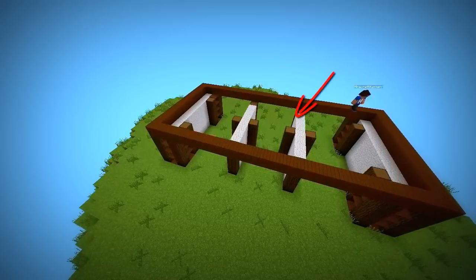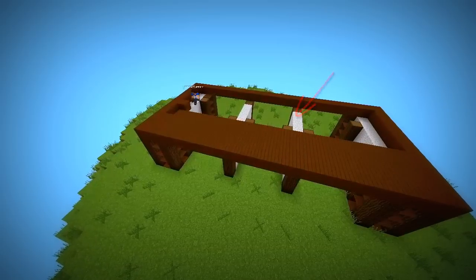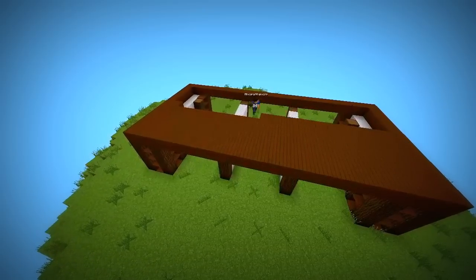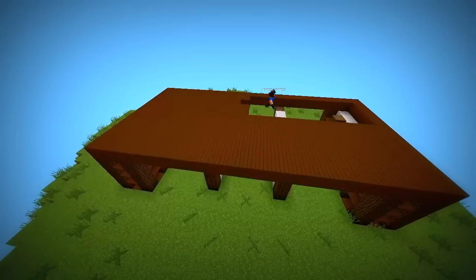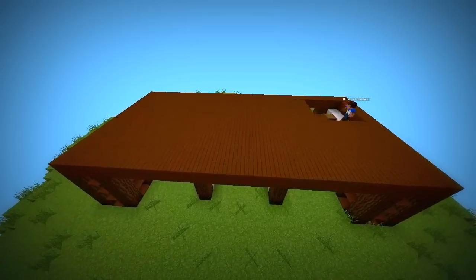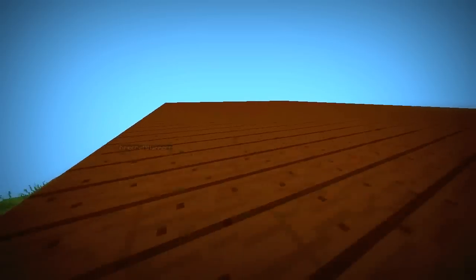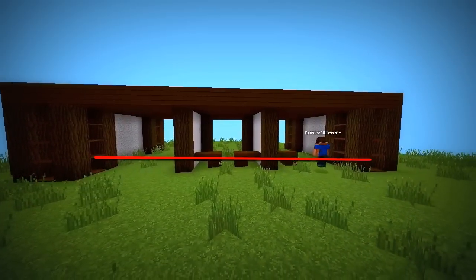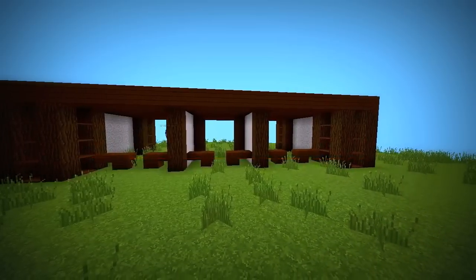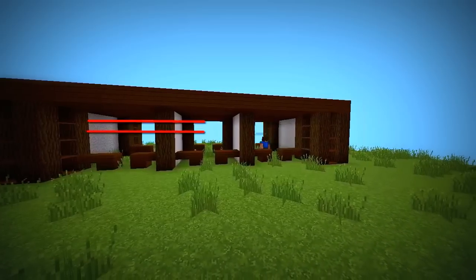And I forgot to finish that panel. So after you make sure that everything is complete, you want to add fencing in the 6 small chambers. But instead of using a typical fence, we are going to spice it up with slabs.